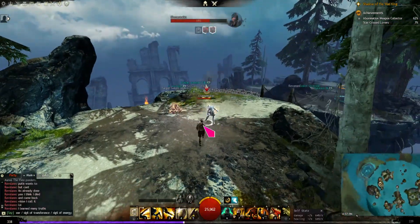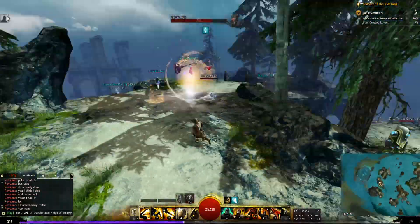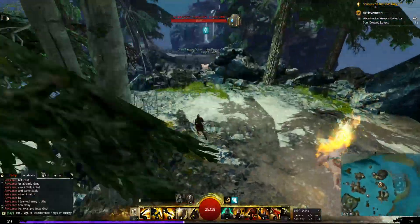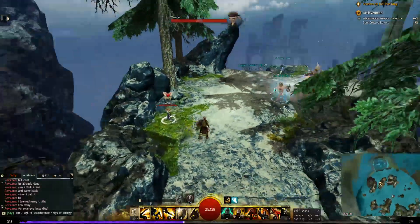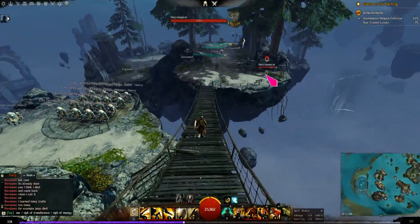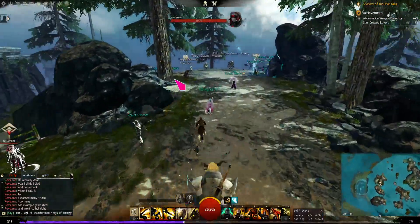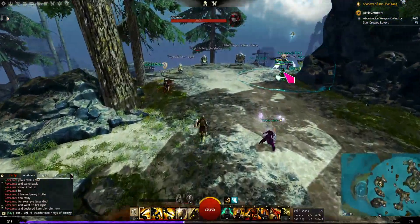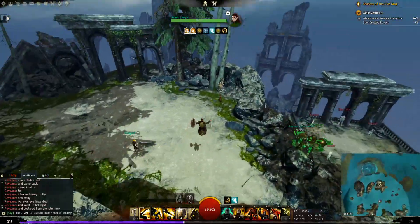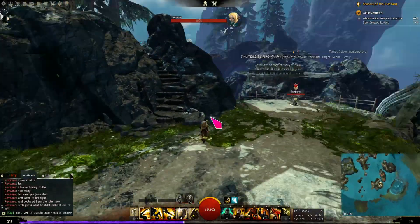You can practice against different professions in the practice area. There was an elementalist there, and this player is working on practicing. Here is a mesmer, and across the bridge there's a necromancer you can practice against, a revenant, a guardian, a warrior on this side, a ranger over here, and an engineer.